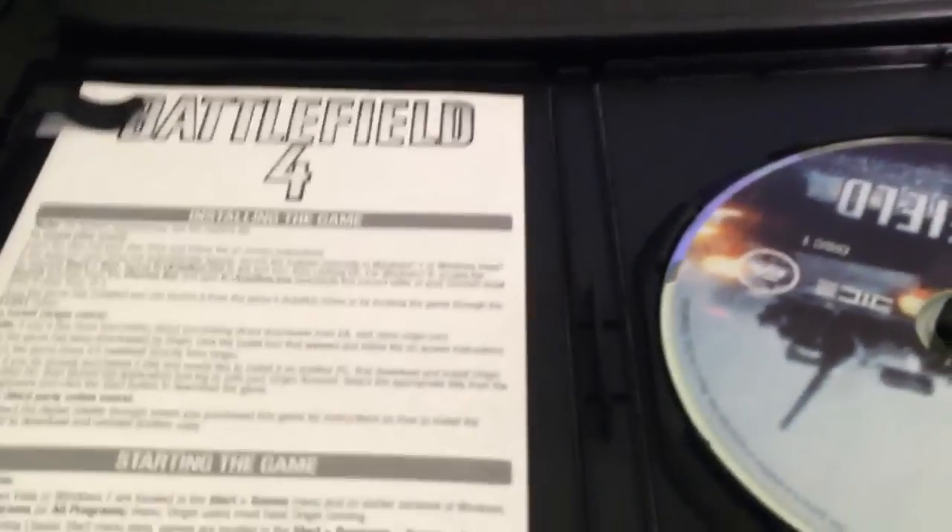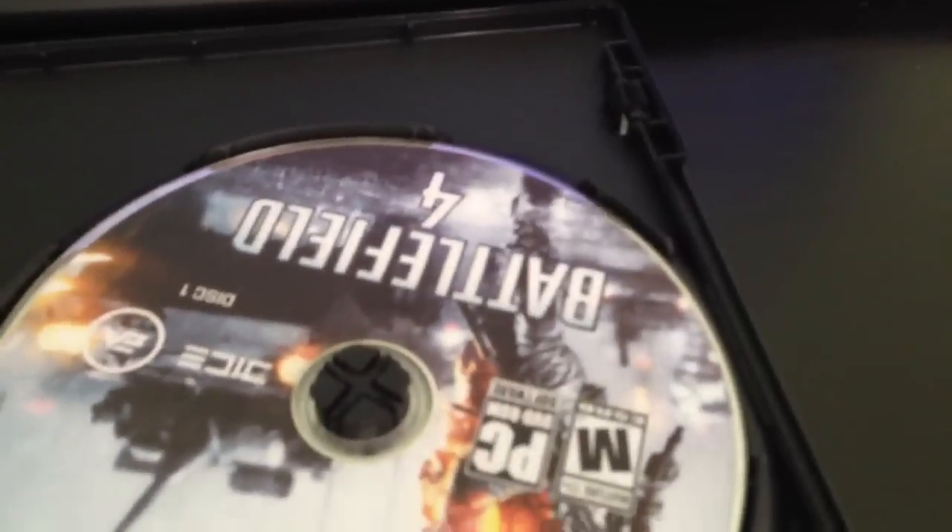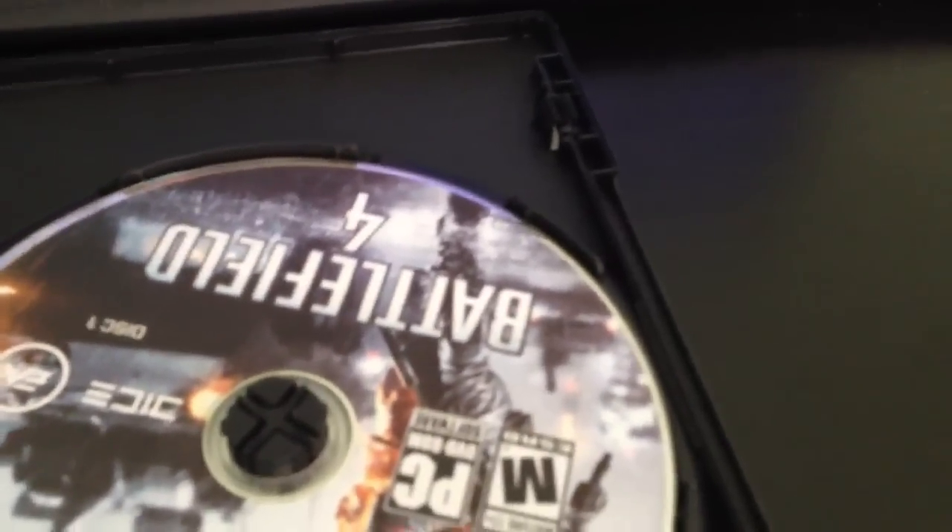First things first, I took off all the plastic and everything, just to make it professional. Upon opening it, you get a little promotional flyer for premium. I'll set that to the side for now. Then you get a pre-order Titanfall sort of thing, trying to get you to want to buy Titanfall when it comes out. And of course, we got the installation guide. On the back, we have the code for Origin and the China Ryzen DLC, which you also happen to get if you buy Battlefield.